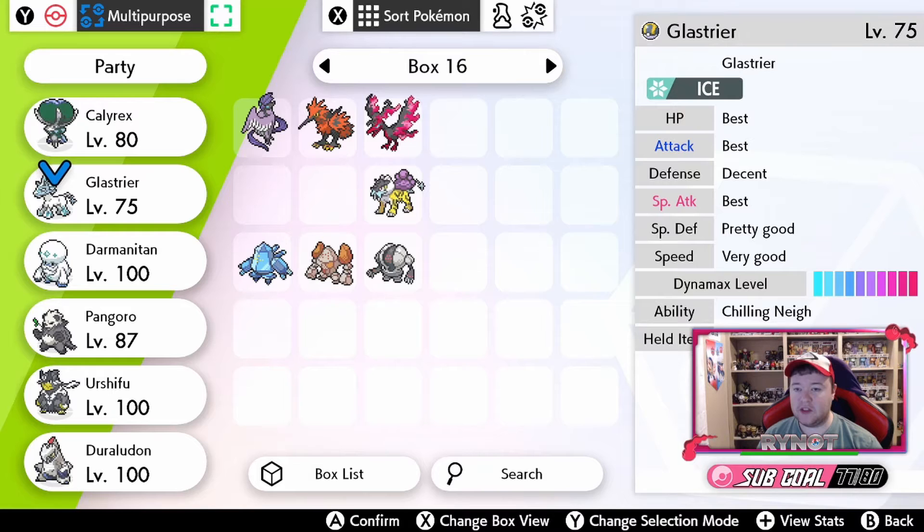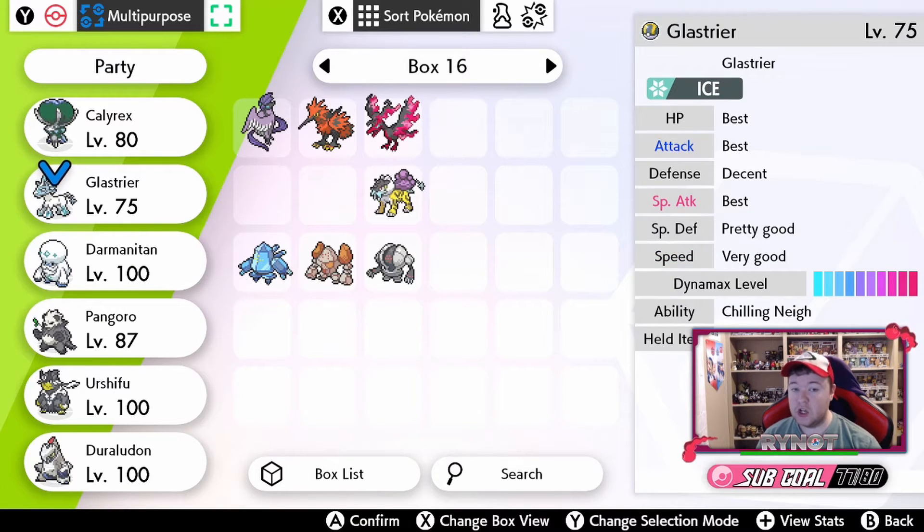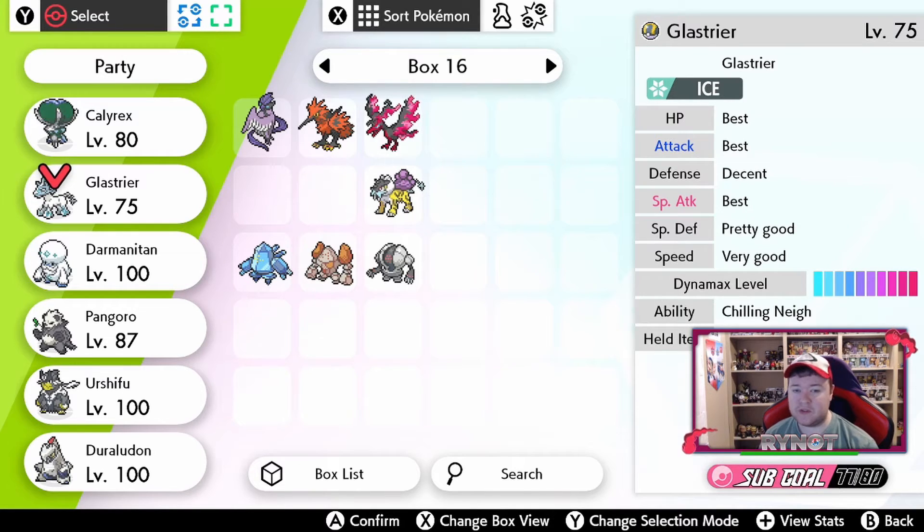The very interesting thing is because when you catch Calyrex in the Crown Tundra, Calyrex and the chosen horse are fused. So in order to check the IVs of the Glastrier or the Spectrier, you will have to unfuse it and then check the natures. For example, if you're wanting to get a no-good Glastrier for speed to use in Trick Room, you'll have to catch the fused Calyrex, split it, and then check the IVs. But it's a very, very easy process.